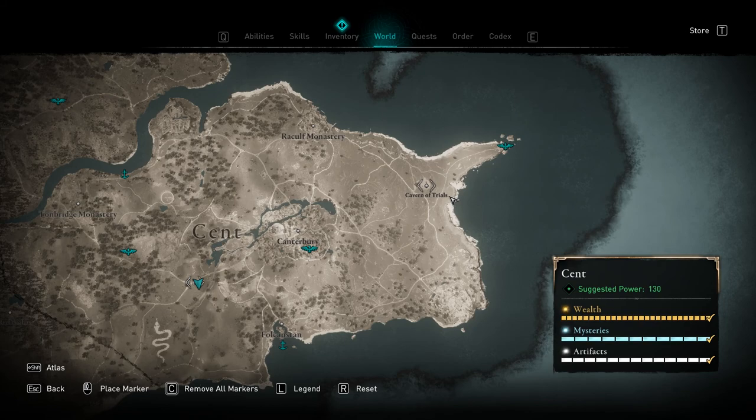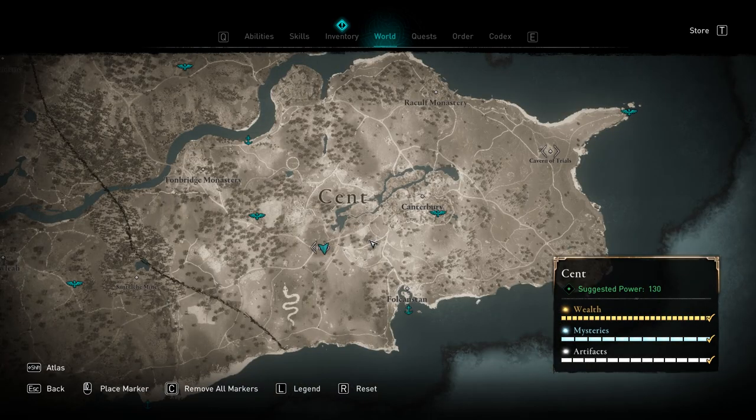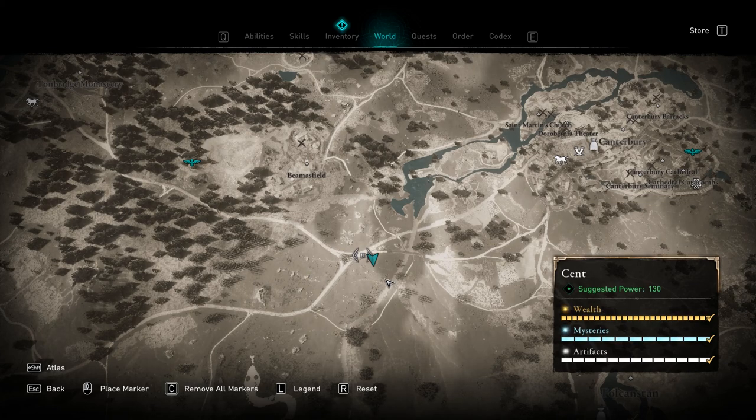The sixth tablet location is in Kent at the Cavern of Trials right here. The seventh tablet location is also in Kent, to the southwest of Canterbury, and at this one you're going to have to kill a Zealot. It's at this intersection of roads that you're going to want to wait on the side of the road for the Zealot to pass by.